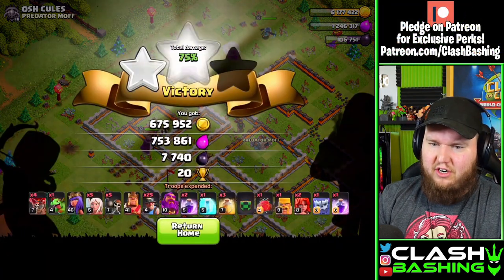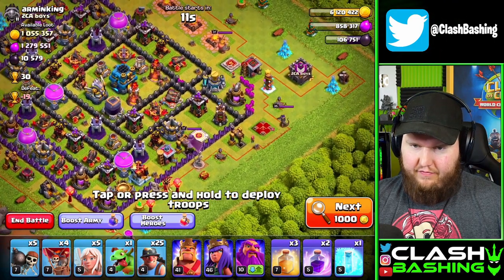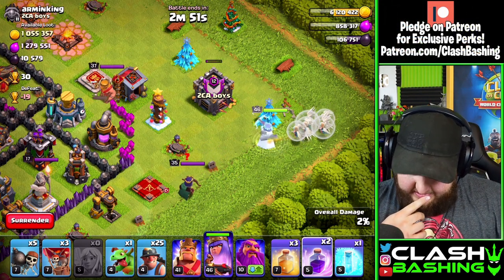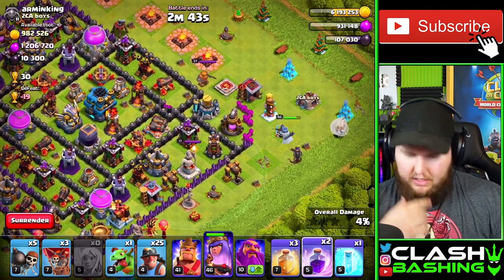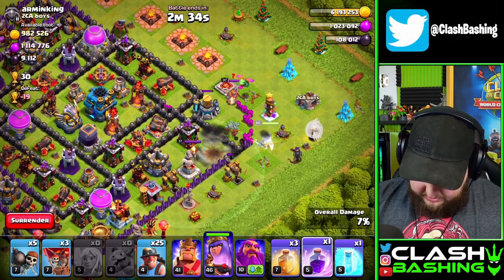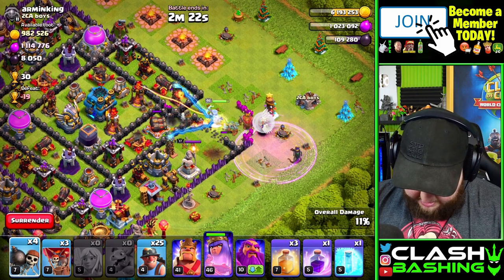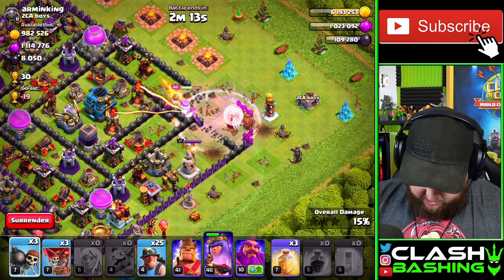Town Hall 11 farming — that's how you do it. We just need a little more dark elixir for the King upgrade. Let's try this Town Hall 12 base — I think we can be fine. We'll Queen walk here. Level 35 Queen, we should be able to take her down no problem. I'm a little worried about the pet since I don't have Clan Castle troops — they were about four minutes away and I just needed 4k dark elixir.